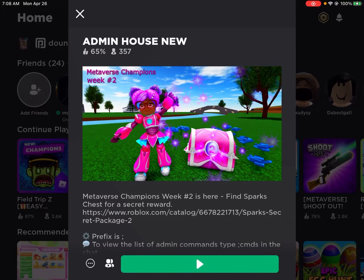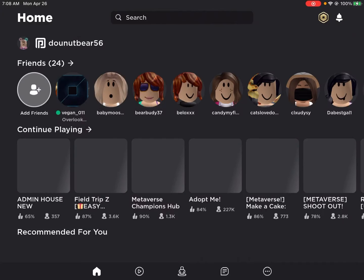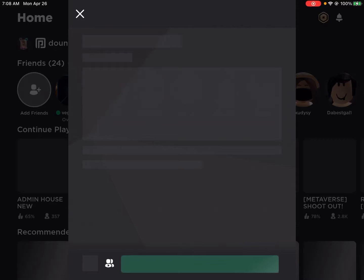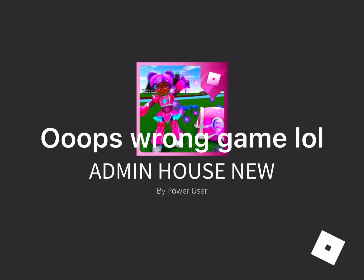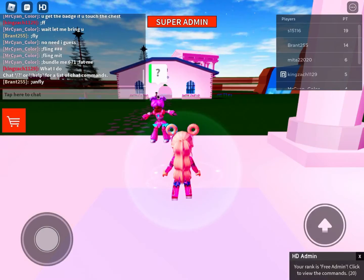Now we're going to be doing the field trip C1. For this one, you have to go on the bus — the easy one — and then you're going to have to wait for the cutscene. And then when the cutscene starts, you should get your badge. You may have to wait a while. You're going to want to go on the second bus, not the hardcore bus.